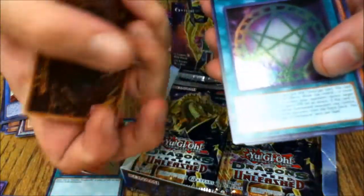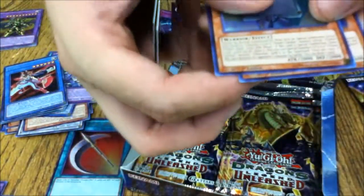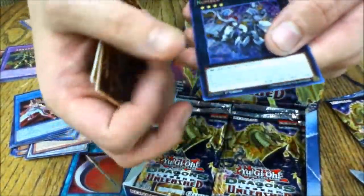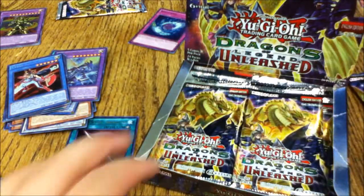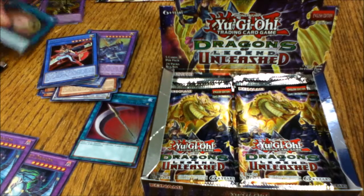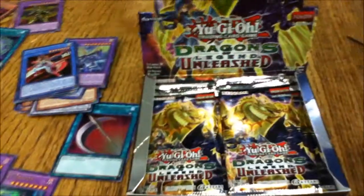Eighth pack: Curry Bandit, The Seal of Orichalcos — second printing — Flower Cardians Zebra Grass with Moon, Hand-Holding Genie, and Number 98 Antitopian. It's literally a dark Utopia — two Level 4 monsters, really cool. Need to rewatch all these story arcs.